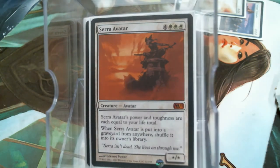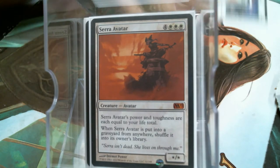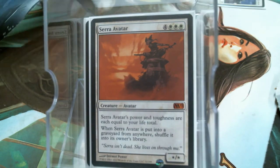Serra Avatar is the only creature in the deck that does not contribute anything to the cause — she just takes. But man, what a creature to have awesome abilities like Trample, Flying, Double Strike, or Lifelink on. A lot of people when they build this commander go for the equipment route, and I've only got about six equipment.